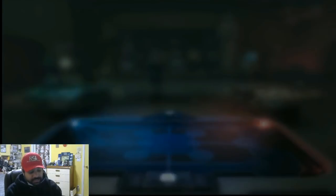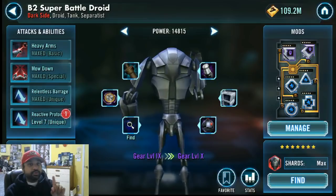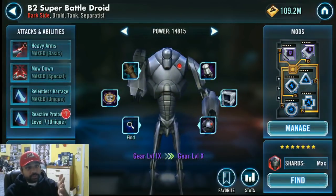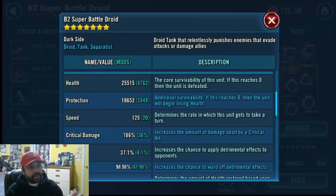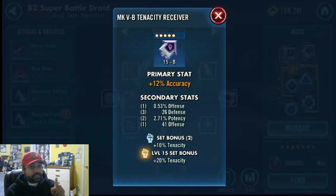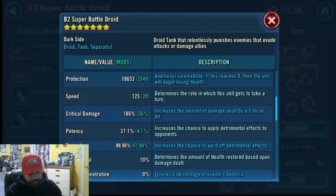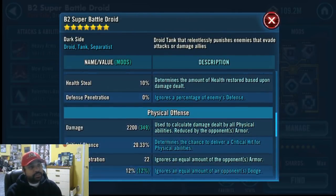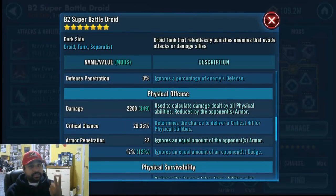Lastly is B2. Looking at all of their gears: Asajj was gear 12, Dooku was 11, Sunfak was 11, Geospy was 11, but B2 is gear 9. Nothing crazy with the gear or the mods. What I modded him for was tenacity, because I did not want my B2 to get stunned or dazed. He is tenacity-based, and I also used an accuracy arrow — I don't want him missing. He only has plus 20 speed; he doesn't need a lot because he gains full turn meter when other characters get attacked. His purpose is really simple: buff immunity and dispelling.